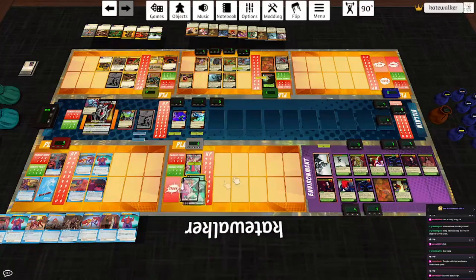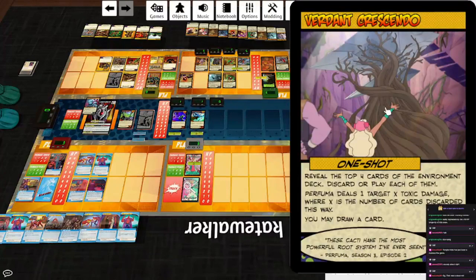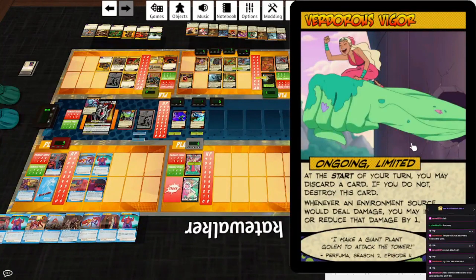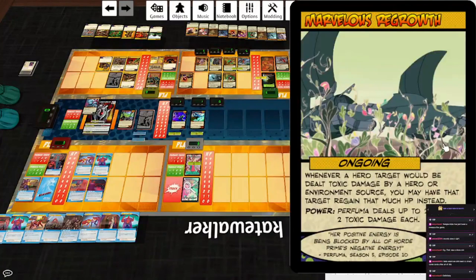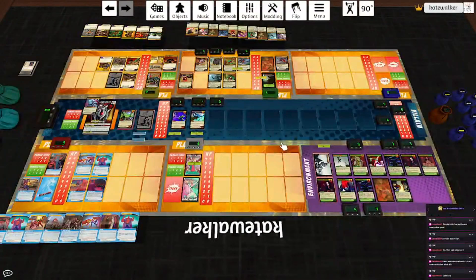Hanging on by the skin of our teeth. Oh my goodness, that was a hell of a game. Let's look at the rest of Perfuma's deck. Burgeoning Power: discard a card — if you do, one player may play a card and each of their targets gains a hit point. Verdant Crescendo: reveal the top four cards of the environment deck, discard or play each of them, Perfuma deals a target X toxic damage where X is the number discarded. Calming Reprieve: at the end of each turn you may destroy this card — if you do, each player draws a card for each card they've played this turn; when destroyed, each hero target gains a hit point. Verterous Vigor: at the start of your turn, you may discard a card — whenever an environment source would deal damage, you may increase or reduce that damage by one.